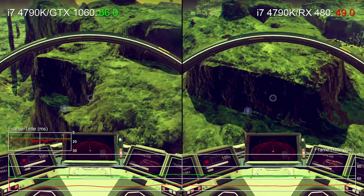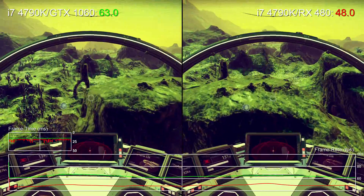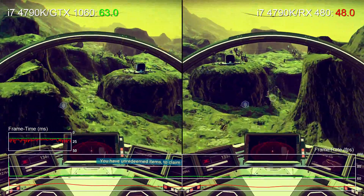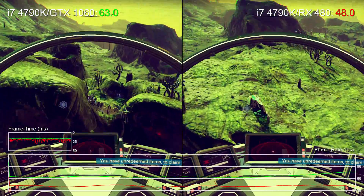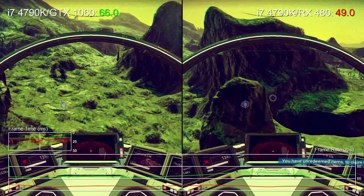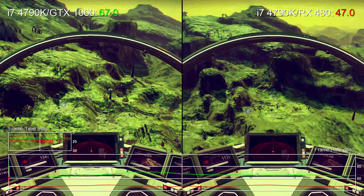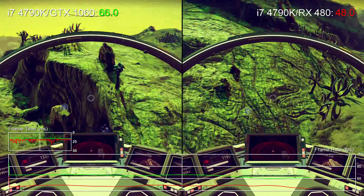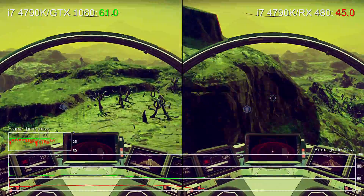It's worth noting there is a difference in RAM between the two as well, where the RX 480 model in this case is the 8GB version, next to the 6GB on the GTX 1060. But memory really isn't an issue on either side in this game. Instead, we suspect the main cause of this performance gap is No Man's Sky's use of OpenGL, an API that's not always been a strong suit for AMD cards.